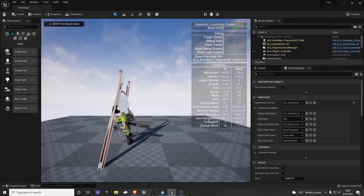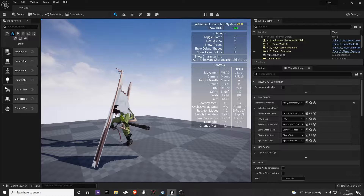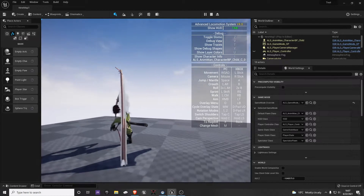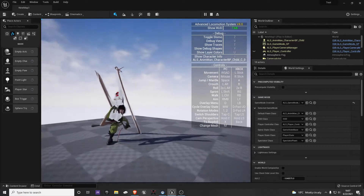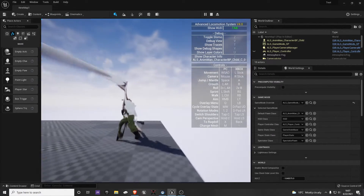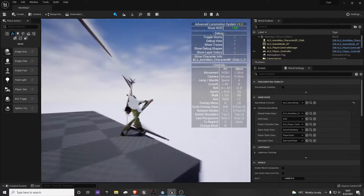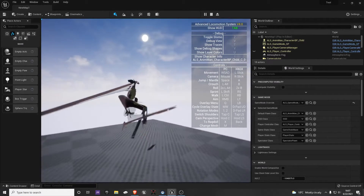Good grief — that long thing right there is her tongue. I think some of those things at the top are fingers. She can walk around with footstep noises and jump.